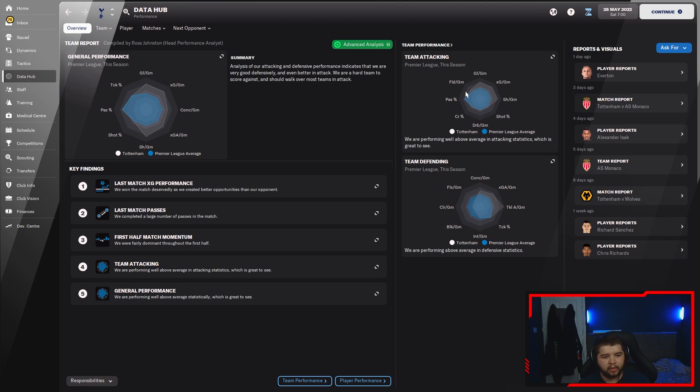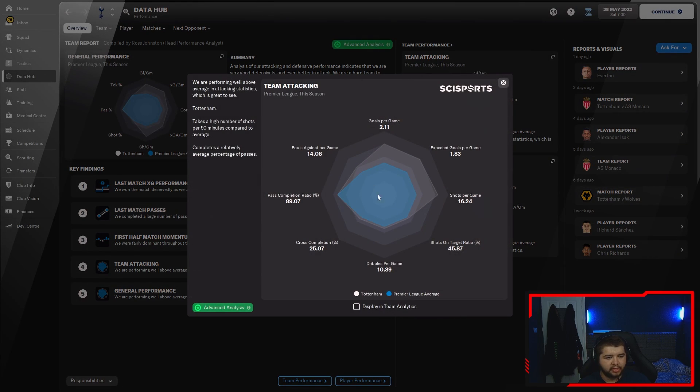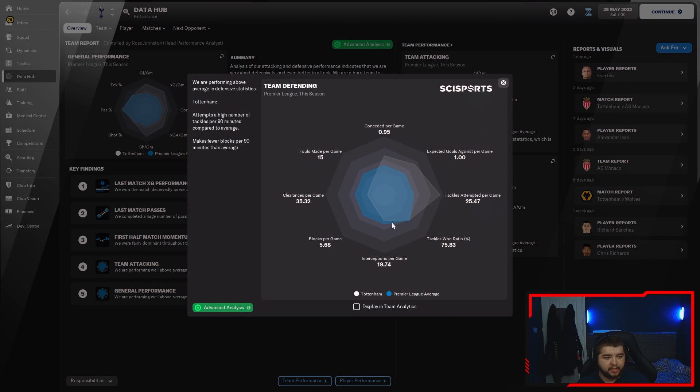Going into the data hub, looking at the basic things. Team attacking: we scored just over two goals a game - expected just under two but we ended up scoring above two. I'd really like to score at least two goals a game as a minimum because one goal is not enough. Two goals should be enough depending on how well you defend. The pass completion is quite good too - getting on for nearly 90% pass completion. Team defending: we conceded less than a goal a game while scoring two goals a game. We're scoring double what we concede, meaning on average you should be winning a lot of your games.